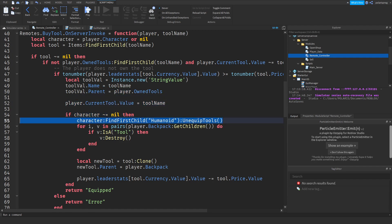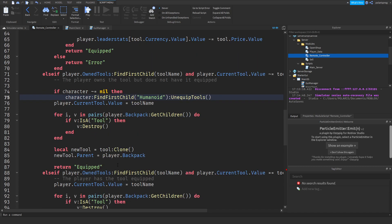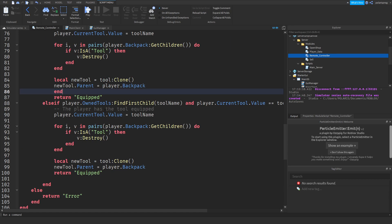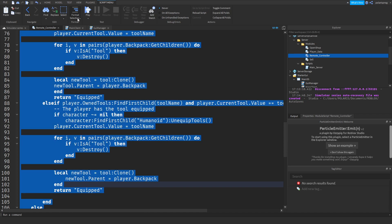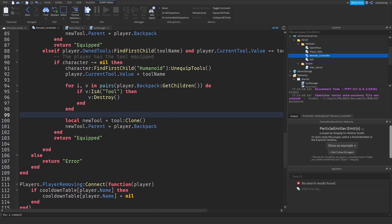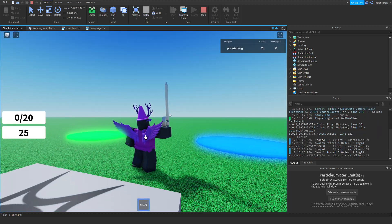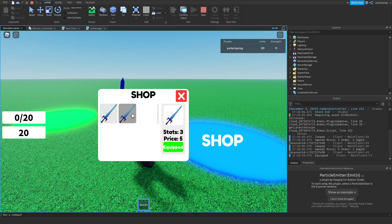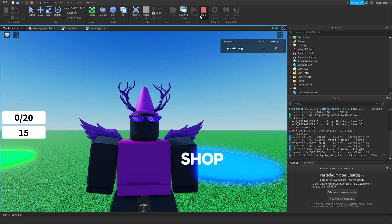You're going to want to copy this and do it for each time we equip the tool — add it here with an end, and again here with an end. Select everything and go to Format Document or Format Selection. Now I'll play the game to see if we still have that bug — we shouldn't. Let's equip our sword, go to the shop, and buy another sword. It unequips our sword first and then equips the new sword. We just fixed the annoying bug.